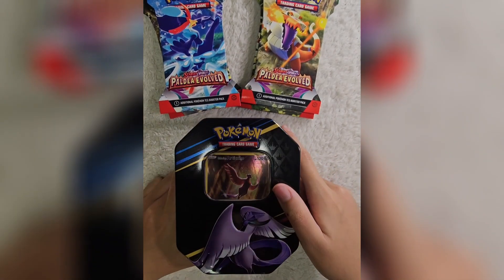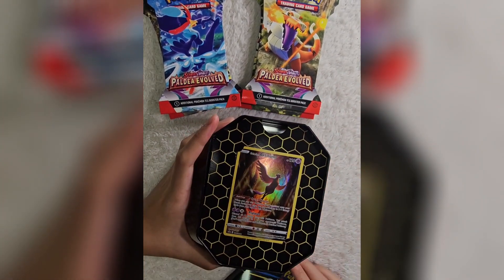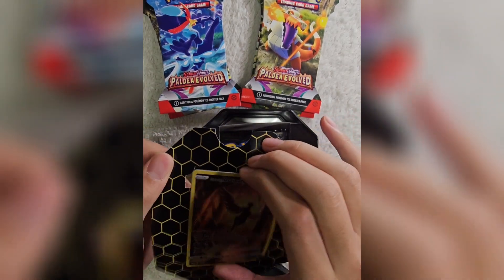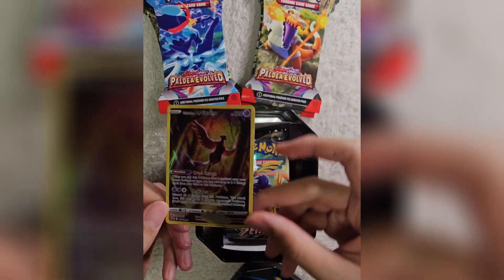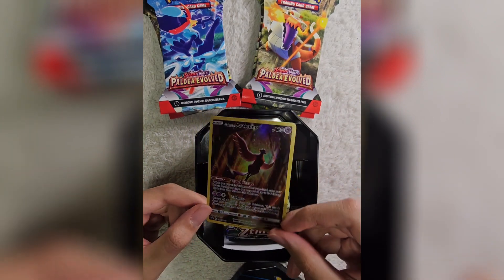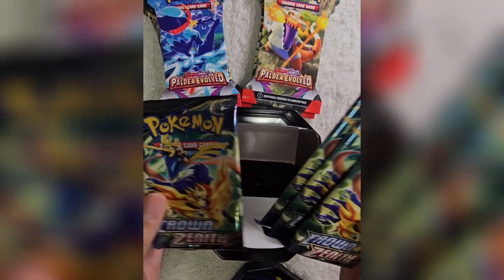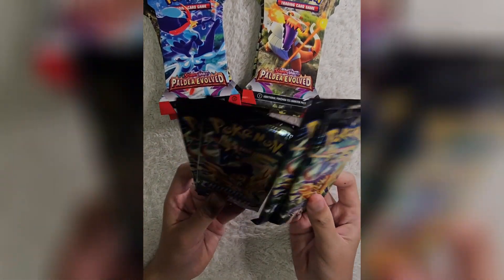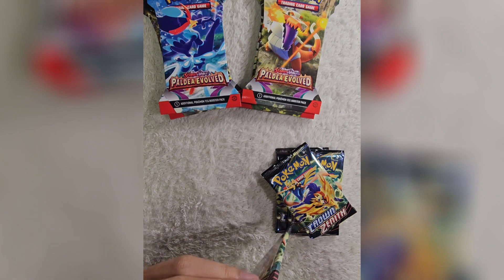And here we go, I opened it up. Let's open up the tin now. Wow, look at this nice Galarian Articuno - this is a nice card. Here's the code card. Look at this card, doesn't that look cool? Alright, here's our four Crowned Zenith packs. Let's open it up. These look kind of small, but I've never opened any Crowned Zenith, so these will probably be my first four.